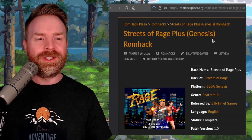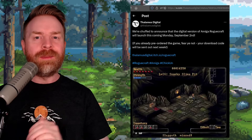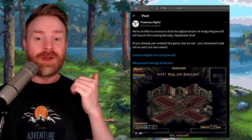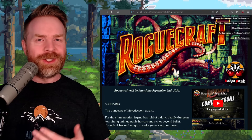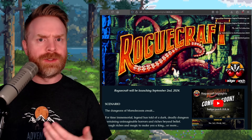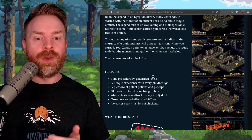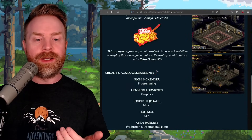Next up, if you're a fan of the Amiga, there's going to be a new game getting a digital release called Rogue Craft. All of the information about this game is up on itch.io. It's releasing September 2nd digitally, and there's also a physical version. They do recommend using WinUAE as the emulator of choice.